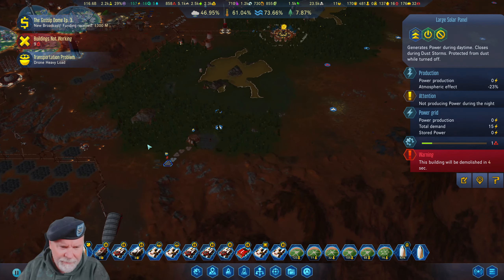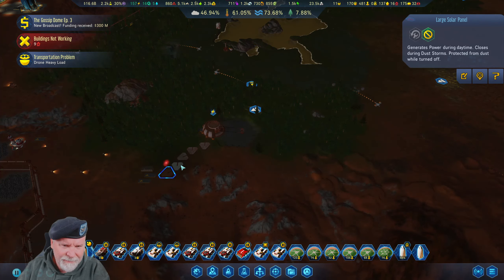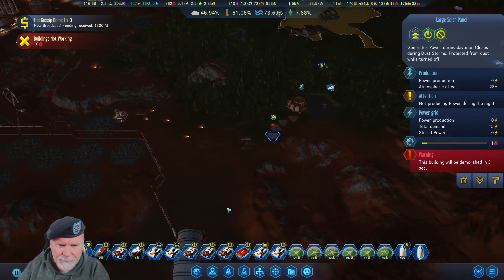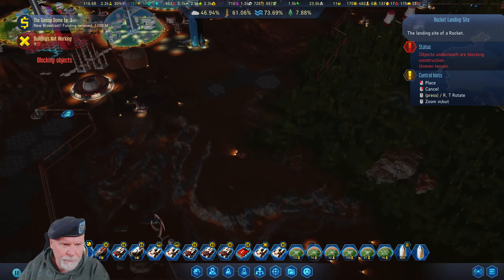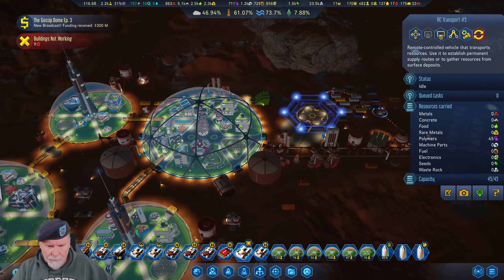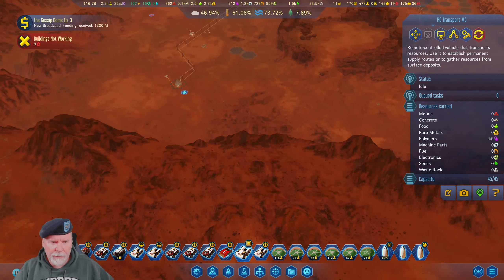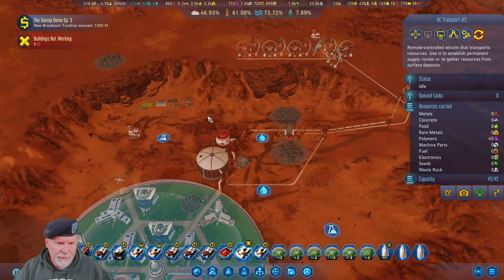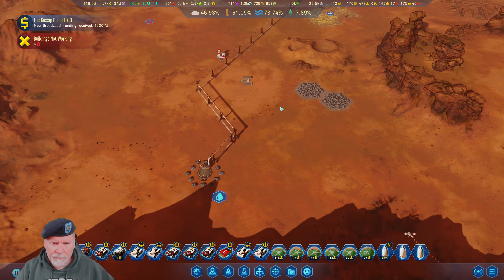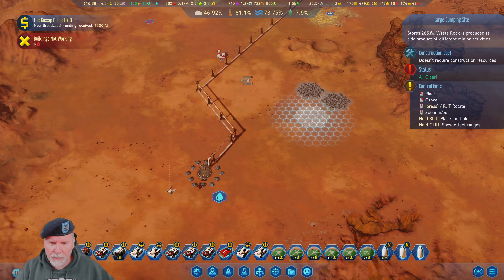That's way too much power — we'll turn that off. You only need five — should just be two of these. You can bring these polymers down. It's almost time for me to get off. What we've got going on here shortly is I'm helping commentate a Twilight Struggle match. These are all full. Really trying to get this thing going — we're at 7.9.